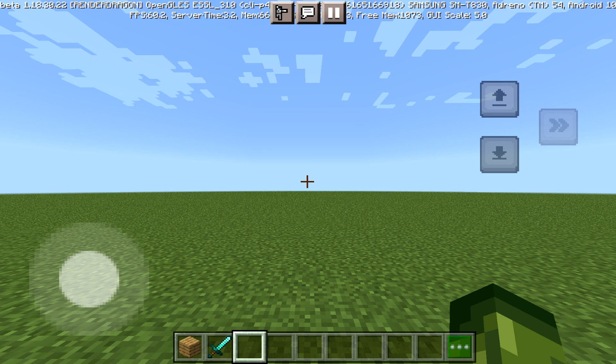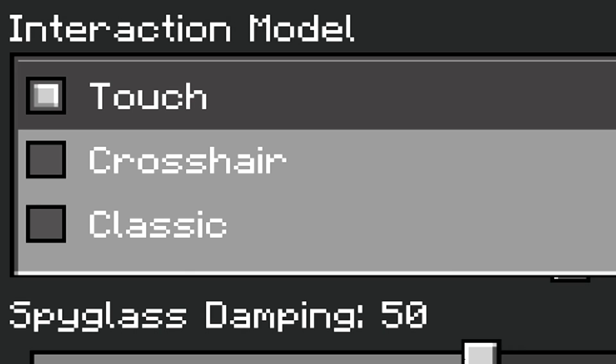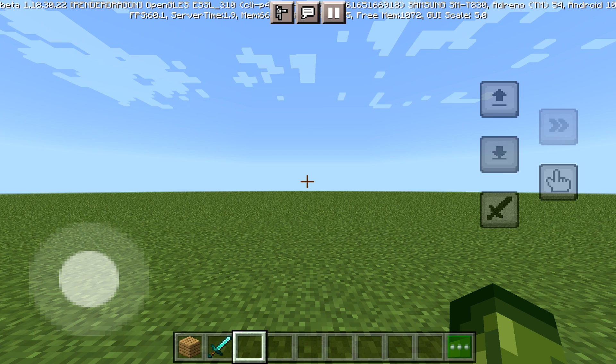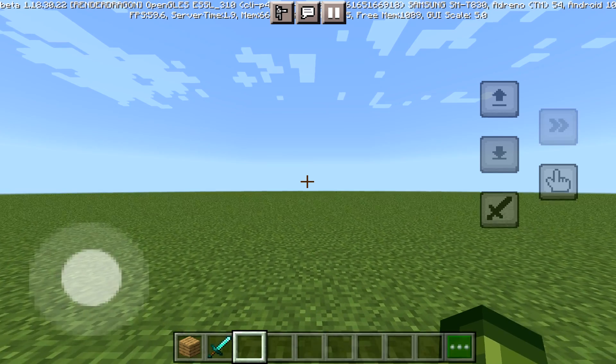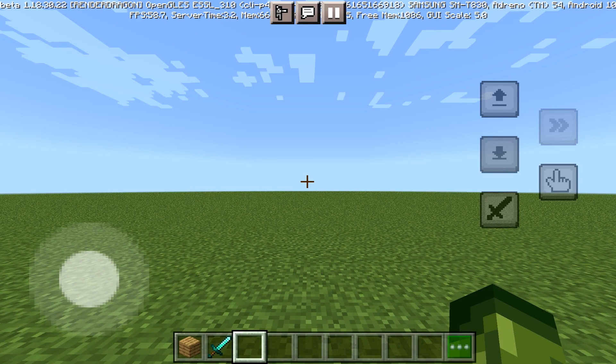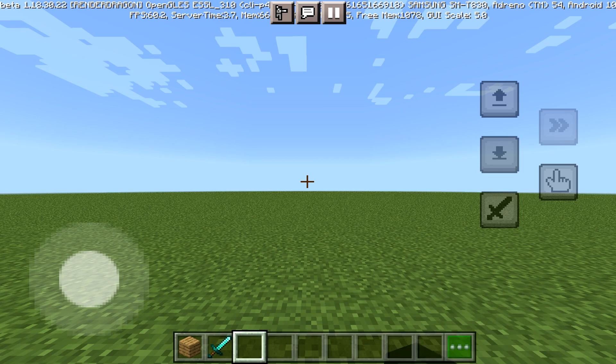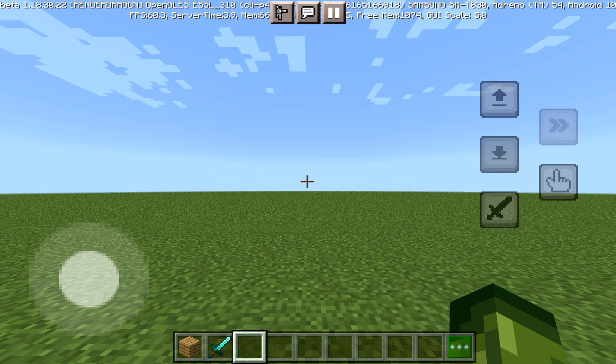Let's move over to the more advanced controls — this is called crosshair mode, which is more advanced and is probably going to take a little bit of time to get used to. This makes no changes to the joystick; however, it introduces two extra buttons. Let's focus on the sword button first — as you can see, we are hitting here now. If I tap anywhere else on my screen, you'll notice that I'm doing no action in-game.